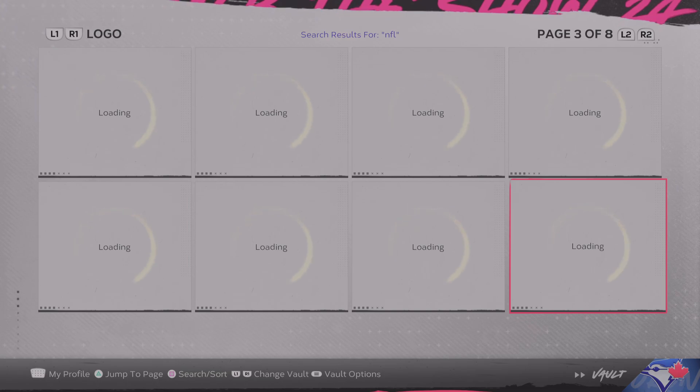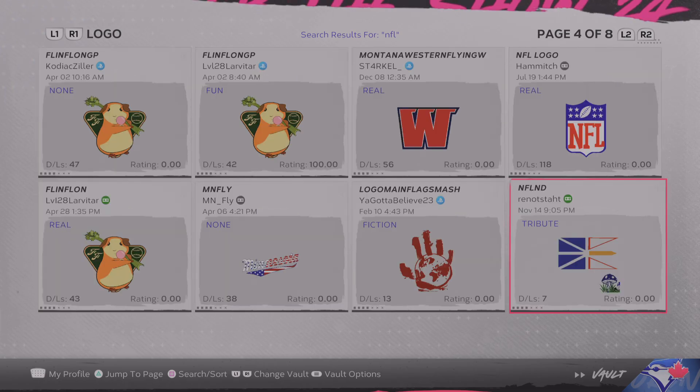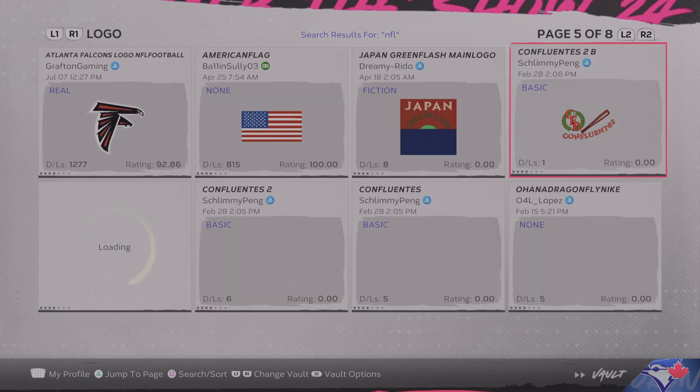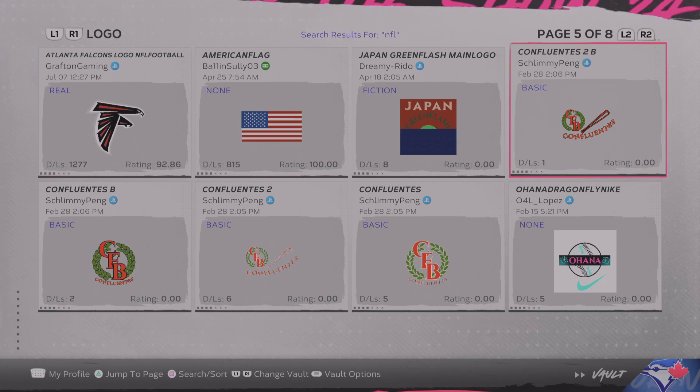Search NFL and you'll come up with all the NFL logos. You can see there's the Detroit Lions, the Atlanta Falcons, the Commanders, the NFL logo — all this type of stuff that you can do with the logos.